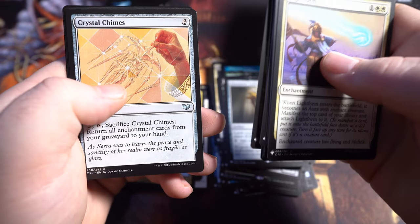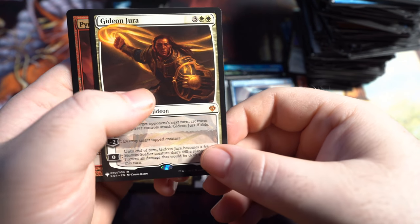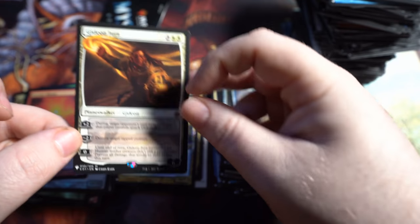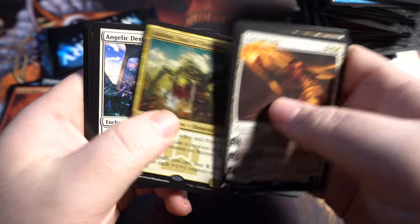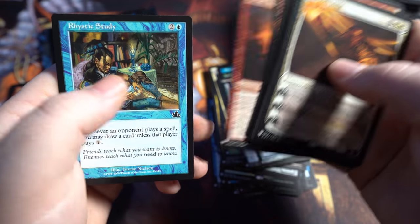Feastial Menace, Crystal Chimes, Master Transmuter — good rare — Gideon Jura, Prophetic Ritual. That is another Mythic — I do not think that is worth anything, maybe like a dollar at the most. Let's count how many Mythics we have before we open that last pack. One, two, three, four, five, six, seven, eight, nine, ten Mythics in this particular box.